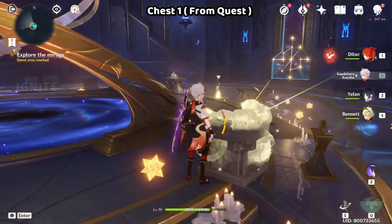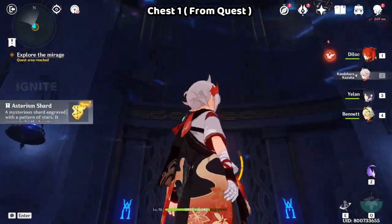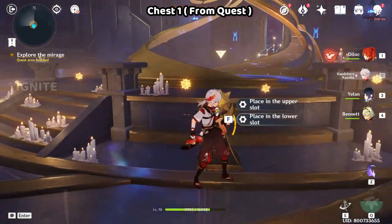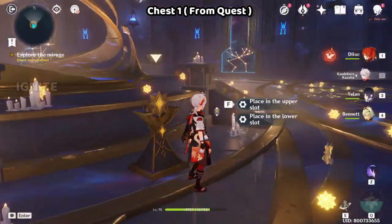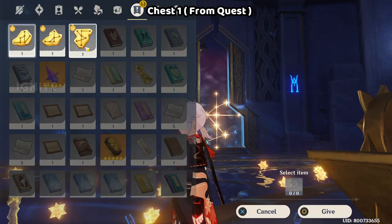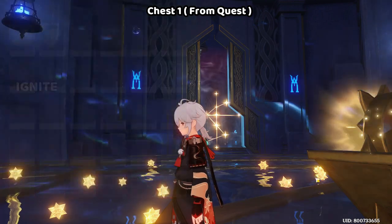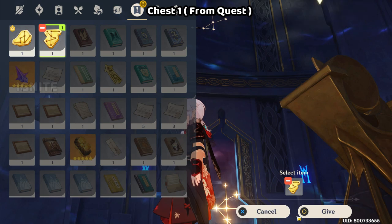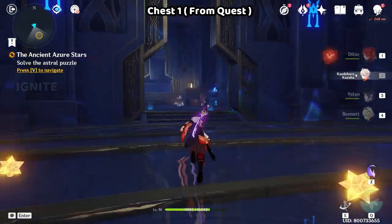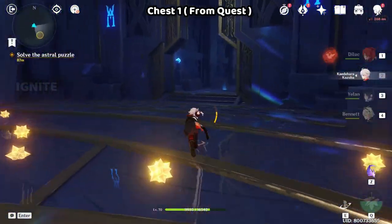When you enter Mona's domain, come here and collect the shards — there are gonna be two shards here total. After collecting the shards, come to the machine and submit two shards here. After submitting, the gate will open. Go inside and follow the quest, then go inside the gate.